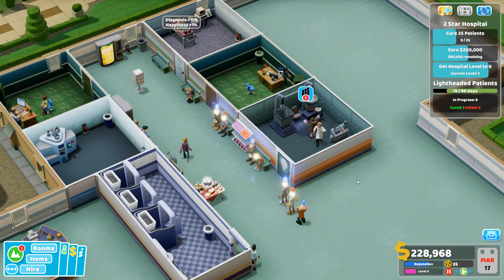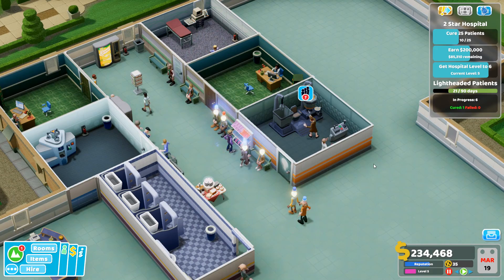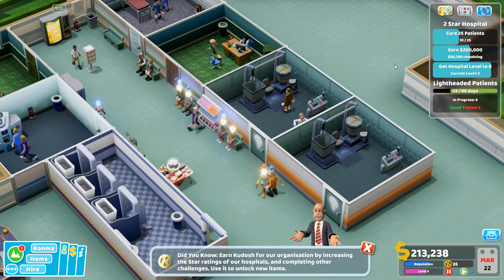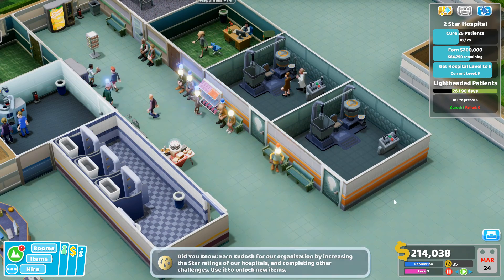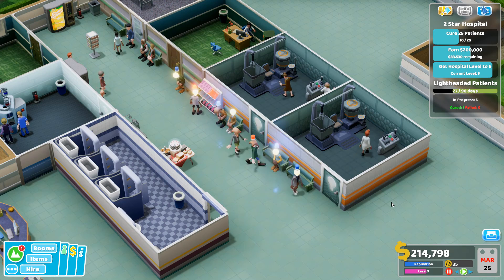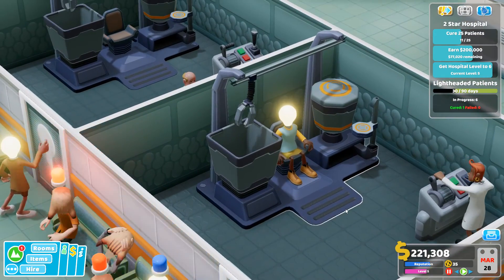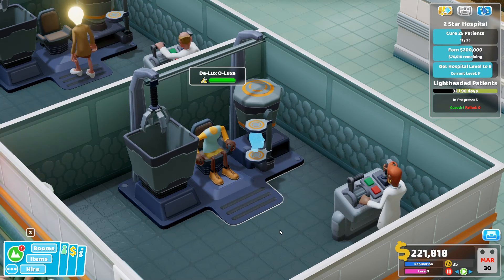There are a lot of people waiting outside because of the emergency — that's fine, treatment should be quick. We've used 20 out of 90 days already. It's tempting to build another Deluxe Clinic — let's do it! You do have to be careful not to go overboard, but the good thing is you can sell rooms later and get your money back. Two rooms now working on this emergency.